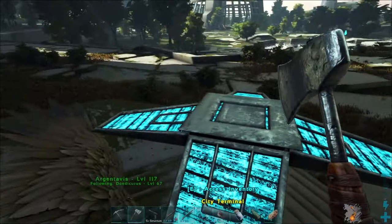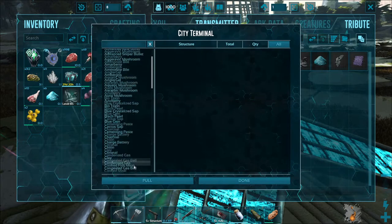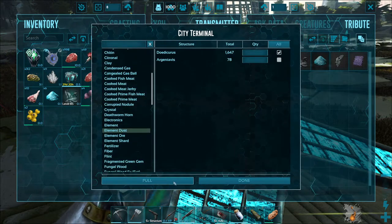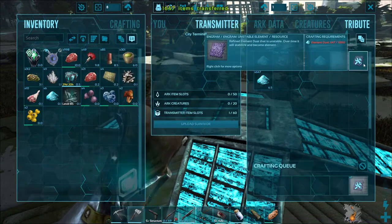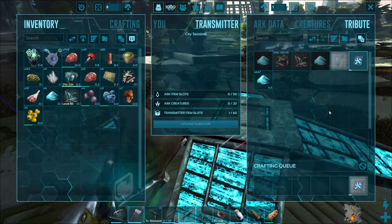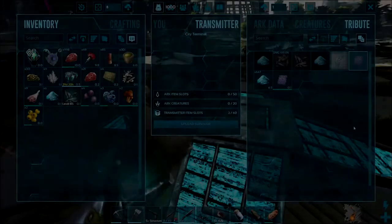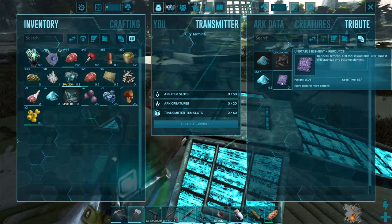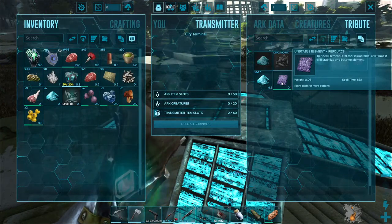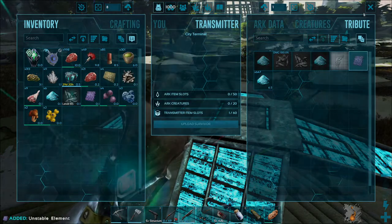Element dust — it takes a thousand element dust to make one unstable element. Let's craft that up. That gives you one unstable element with a spoil timer of two minutes, and when that goes down it will just turn into normal element.